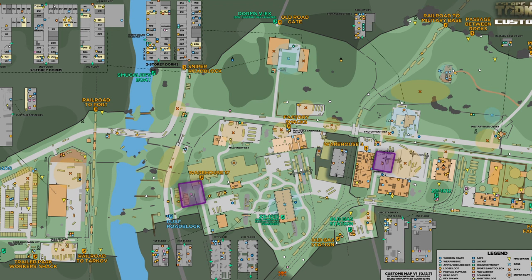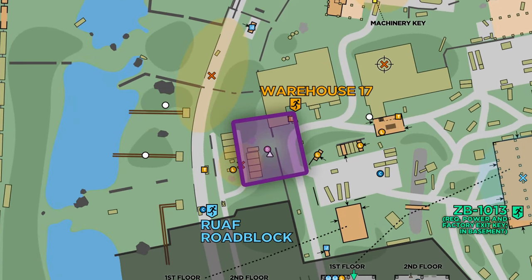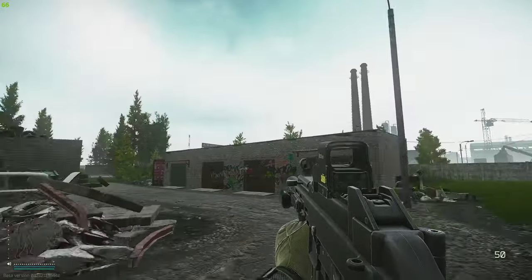The map shows you where the key spawns as well as where you need to go to get the task item. Starting off with the key spawns — that is over on the left hand side of the map by the garages. We are over here now; that right there is the Welcome to Tarkov truck, this is the tank.